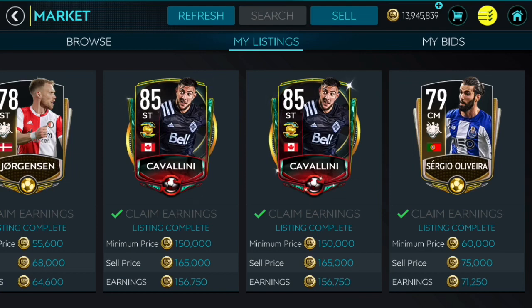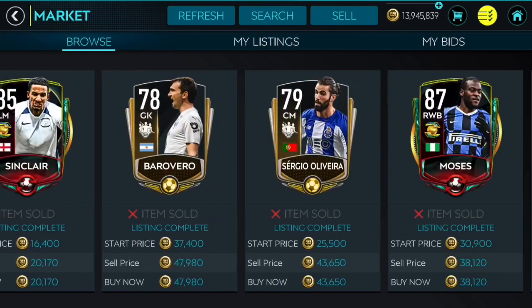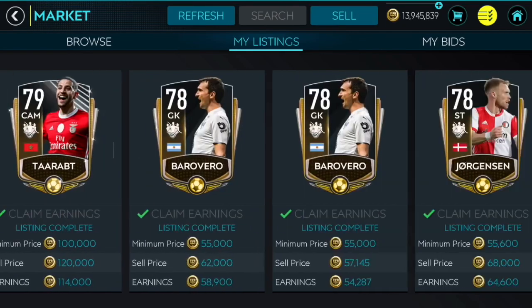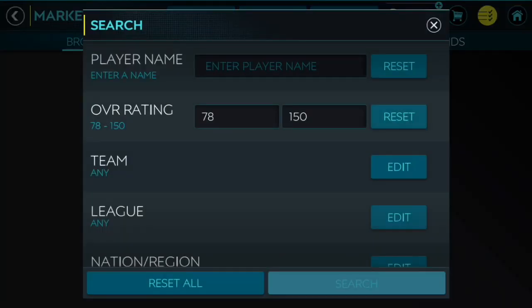I was able to sell the Kawalinis for 165k each — that's more than 100k profit from one card. I sniped both of them on the same refresh, so I just made 200k in like 20 seconds. That's an insane profit — I was sniping for 20 seconds and made more than 200k. There was also a 79-rated player I was able to snipe and sell for 75k after buying for like 45k — another like 30k profit. This is so profitable, you have no idea.